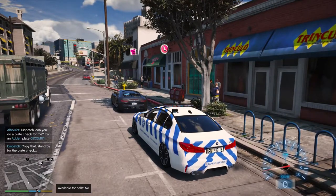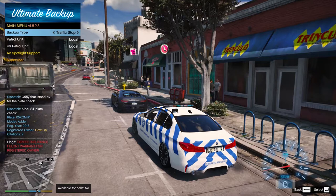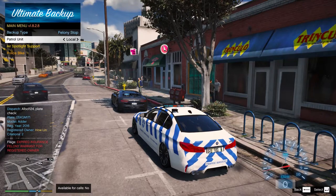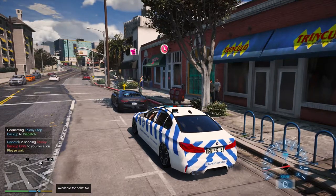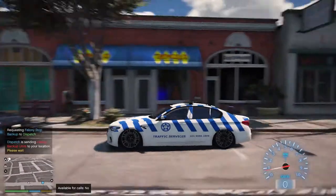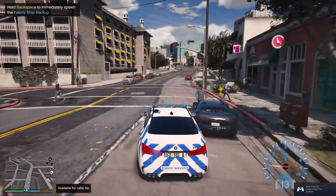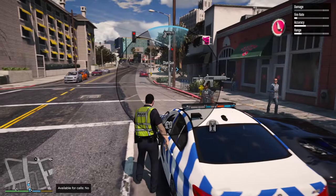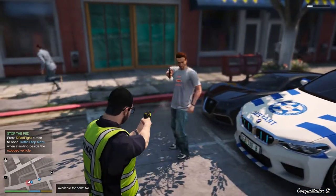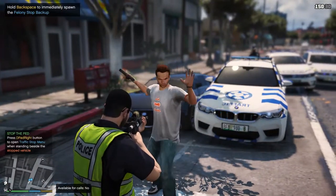I'll call backup as well. This is what I was waiting for — we have a felony warrant on this guy, let's get it! It's a good thing I didn't call backup before that came up. Oh, this guy — let me just stop him from getting into his vehicle. Get on the floor! Okay, we got him.